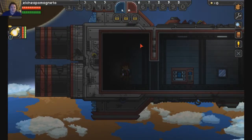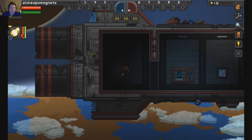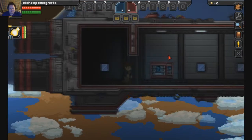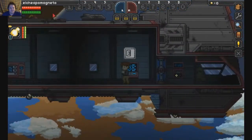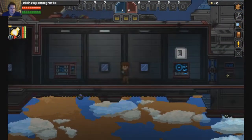Hey everyone, I'm El Chippo Magneto, and welcome to Starbound. Joining me is the Faceless Charizard. We are on a private server right now, and we just made new characters. I am El Chippo Magneto here, and he is a Nova Kid, which looks kind of cool.